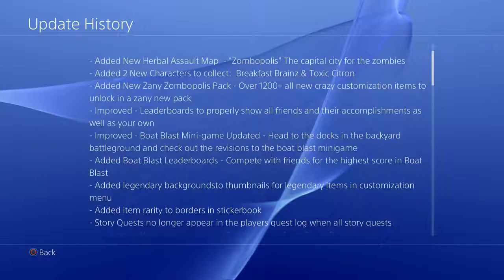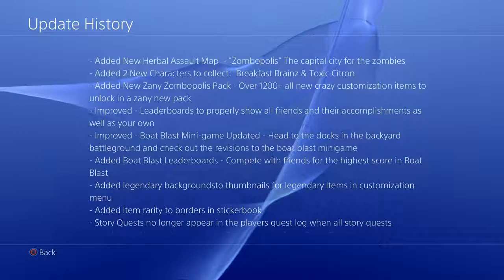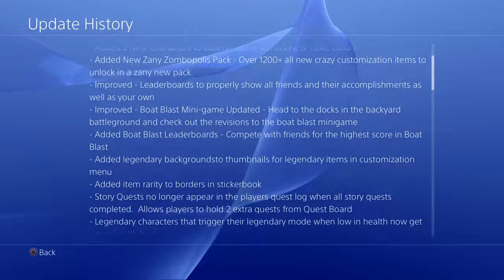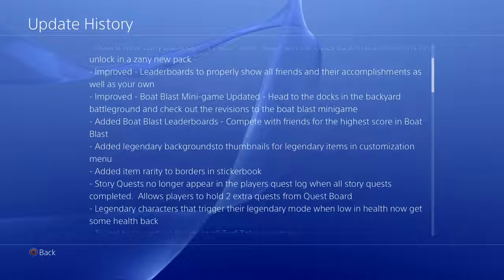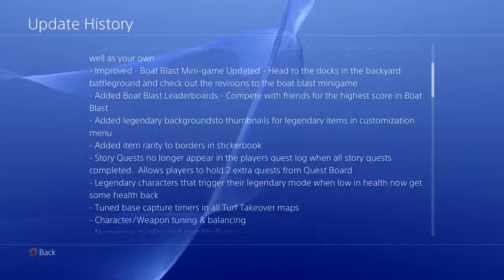Added legendary backgrounds to thumbnails of legendary items in the customization menu. Added item rarity to borders and sticker book. The story quests no longer appear in the quest log when all story quests are completed. Allow players to hold two extra quests from the quest board. Legendary characters now trigger their legendary mode.